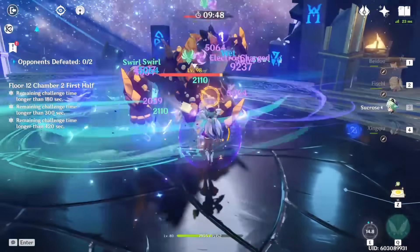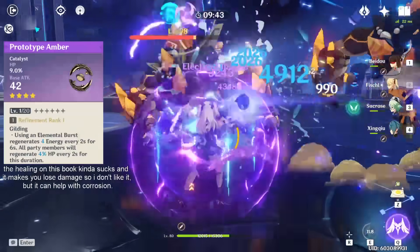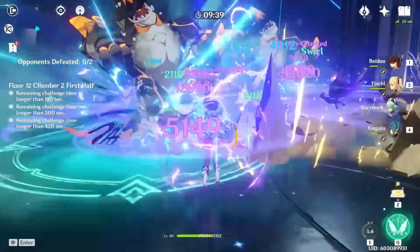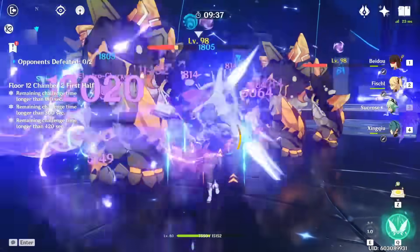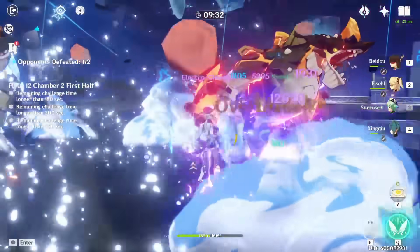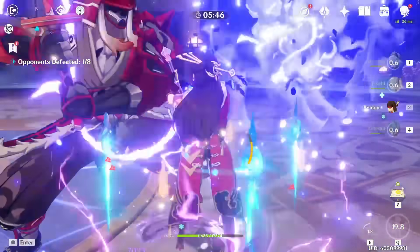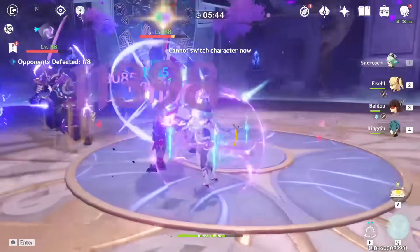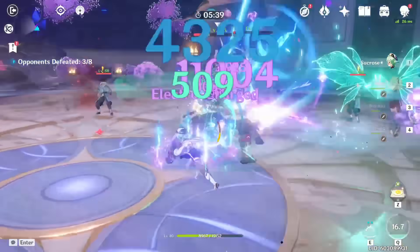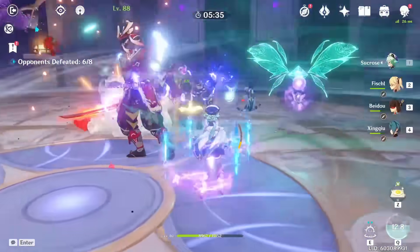That being said, I managed to fully clear the Abyss multiple times without any healing other than Xingqiu, and the damage this team does definitely makes up for that weakness. You can always run a healer if you need it, or use Prototype Amber as a solution to corrosion, although the healing it gives is minimal. Even when I casually play this team and don't dodge perfectly, I still manage to clear the Abyss very easily because of the insane damage output, and once corrosion is no longer prevalent, this team will be even more dominant.